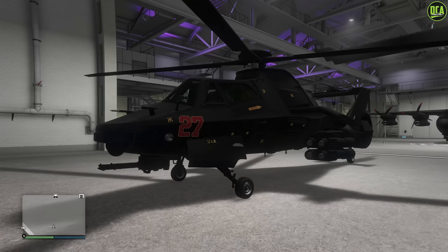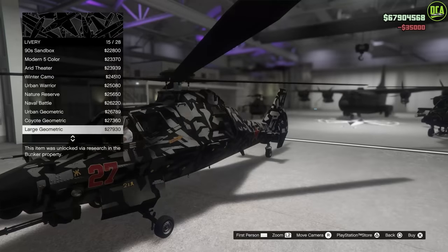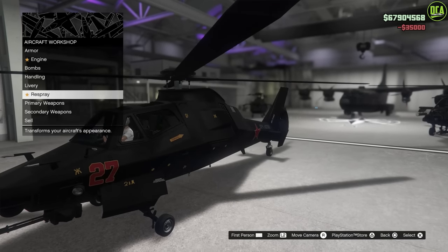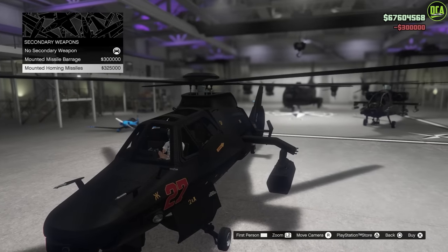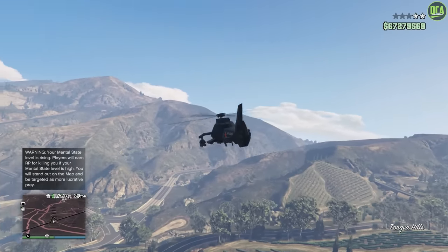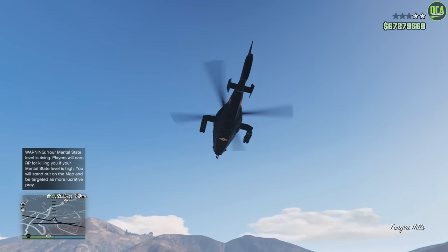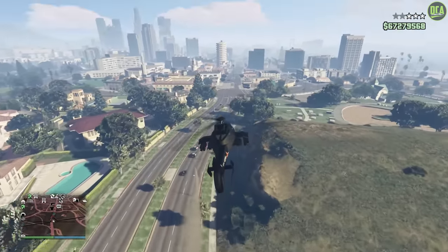Next up, number 7, we have the Akula. This one can be found on the Warstock website for a normal price of about $3.7 million, or a trade price of just under $2.8 million. This is arguably the best overall helicopter in the game — it has a .50 cal machine gun upgrade, homing missiles, bombs, plus a stealth function where you appear off the radar when you put the weapons away, making it extremely useful for sneaking up on players and doing missions.